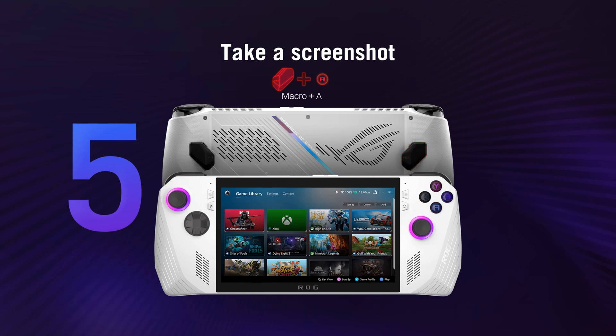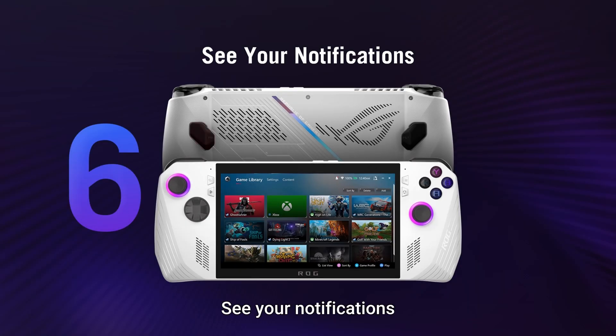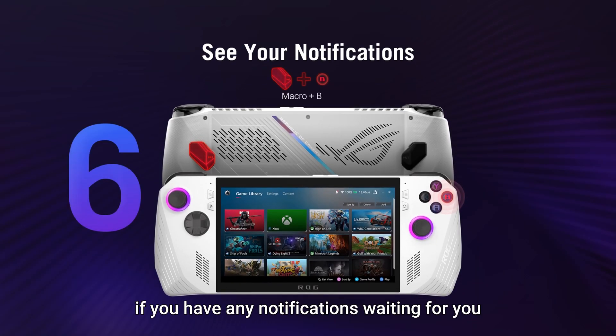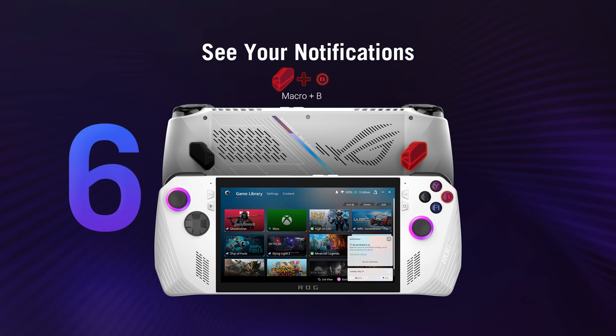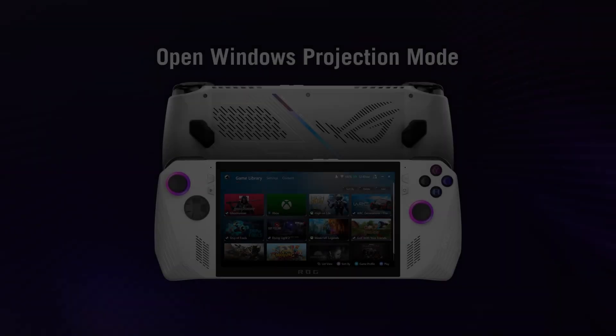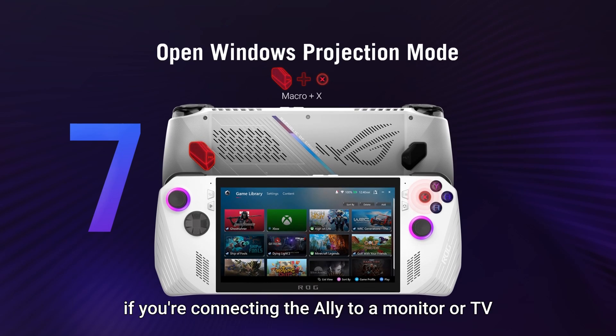To see your notifications, if you have any notifications waiting for you, press the macro button and the B button simultaneously to open the Windows Notification Center.